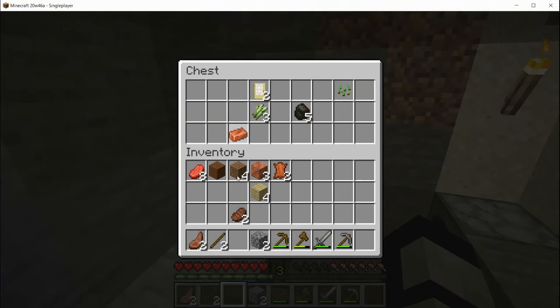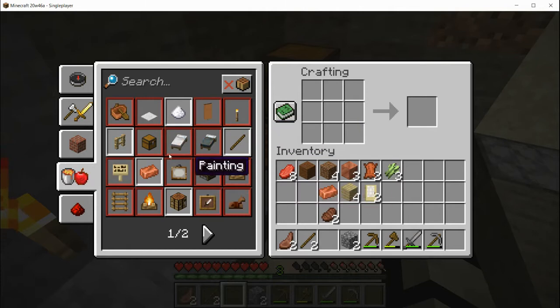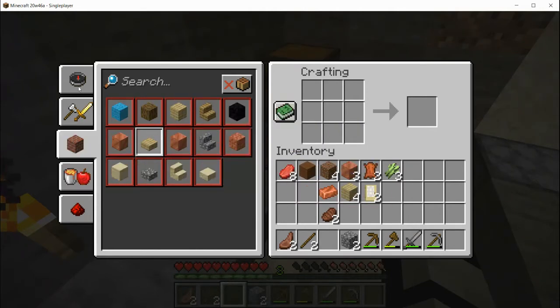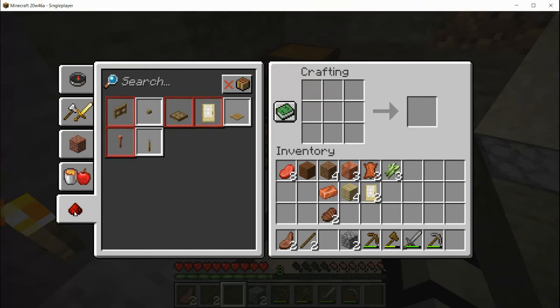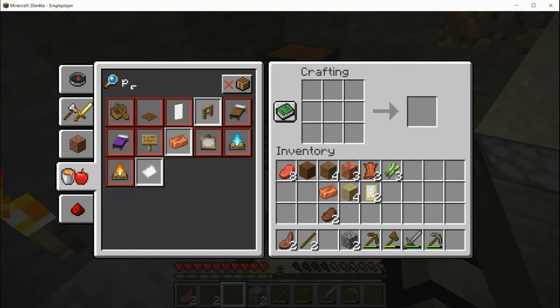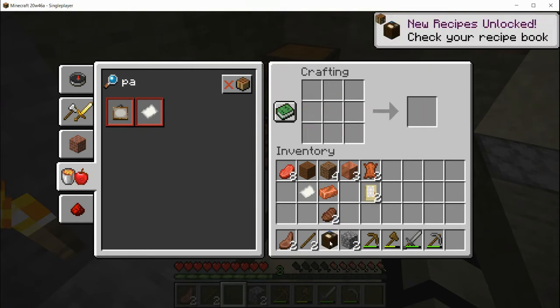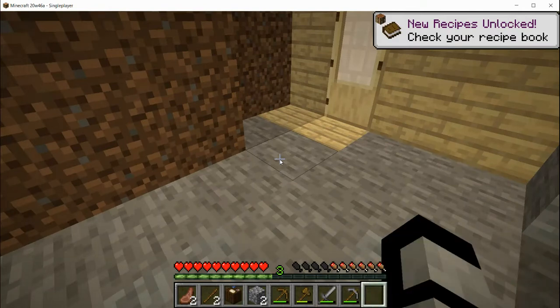I'm actually going to try to see what we can find. I just had an idea — something I've been wanting to do but had almost forgotten about. Paper, paper. Is there no paper? There we go. All right, so we have some paper.